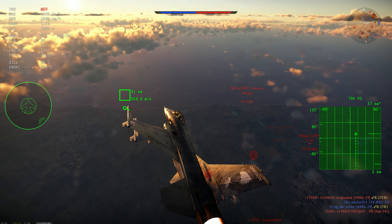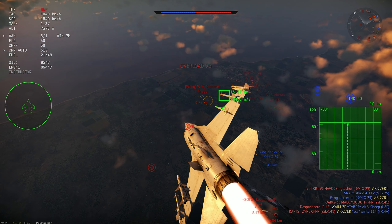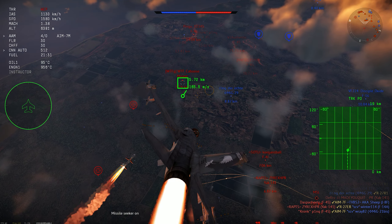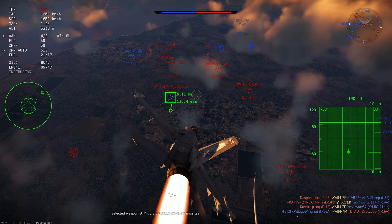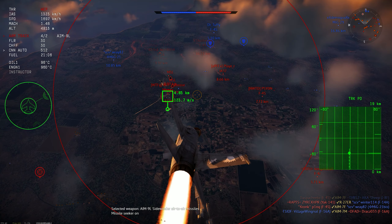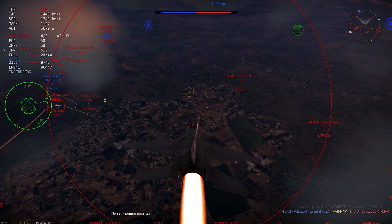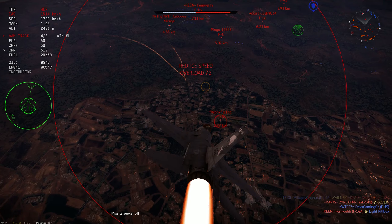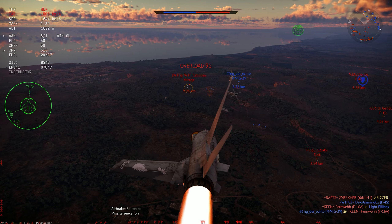Also, they all had radar ground modes, so you can actually do air-to-ground as well. And that is where I think the main thing about the F-16 C's comes — which is just the weapons. It's much improved guided stuff, a much improved situation compared to the A.